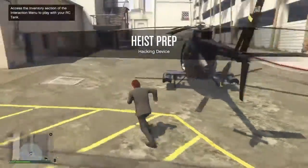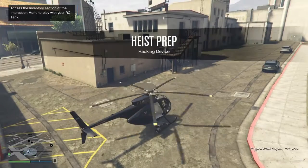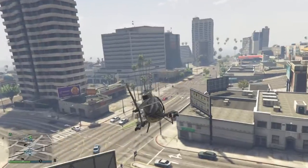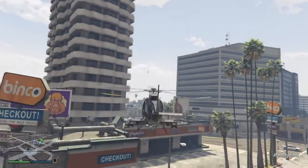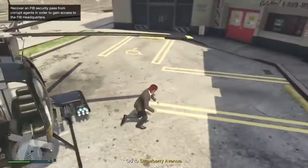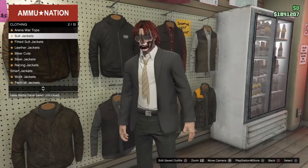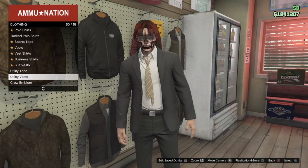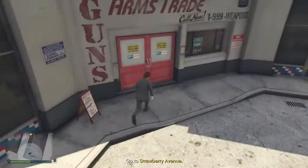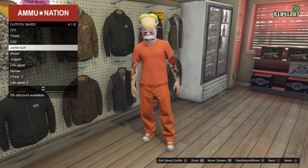What you want to do is go to a different lobby session. Before you do that, go to the gun store. Go here — there's a switch outfits option. Get out of the store, then walk right back in, and you'll see the option to push whatever outfit you want to put on.